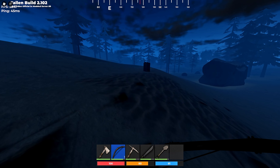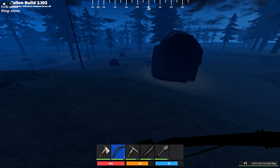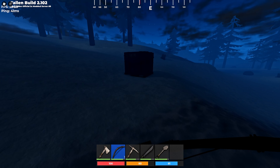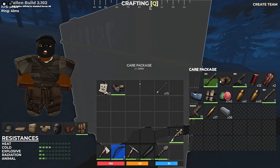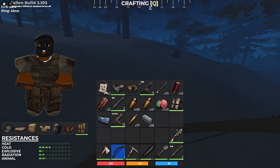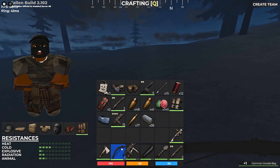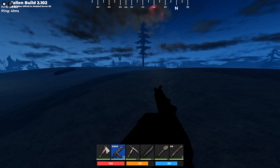We have metal tools, so we're going to go out on a little farm run. We need some metal and some sulfur. Wait — what is that? What's that square? It doesn't belong here. Is that an airdrop? Yo, it's a care package! We went from bow to AK in like 10 minutes, baby. That's what I'm talking about. Let's go depot this real quick — we are moving on up, baby.